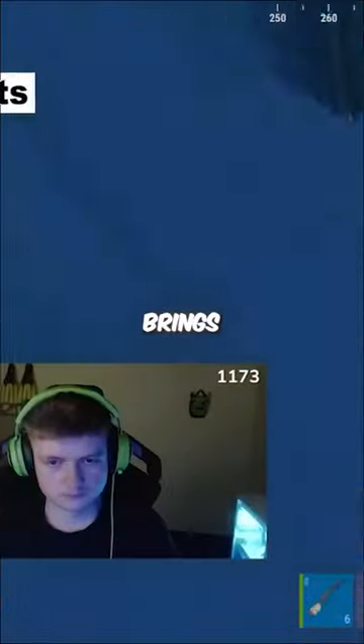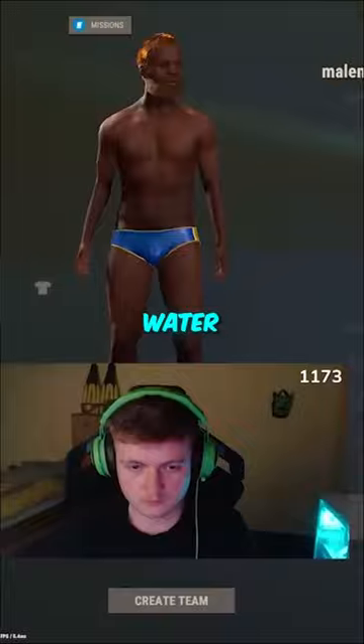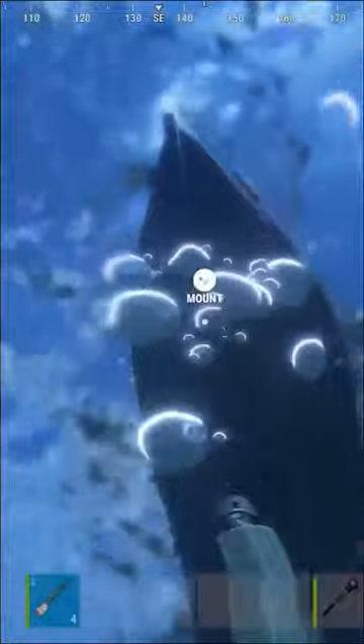This is the new meta to counter Oil Rig. He brings a pump shotgun and a cleaver and waits for the players to get into their boat. Then he jumps in the water and starts using the cleaver to break the boat. This forces the players to panic and allows them to get an easy kill with the pump.